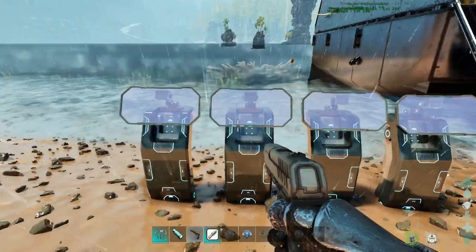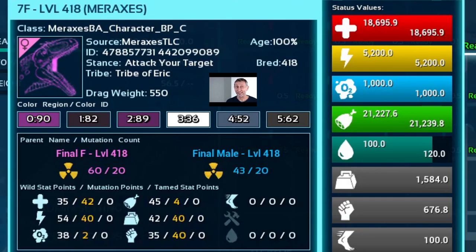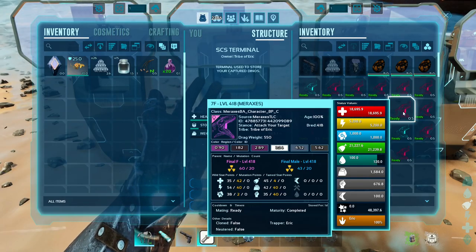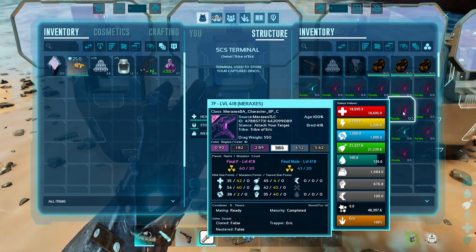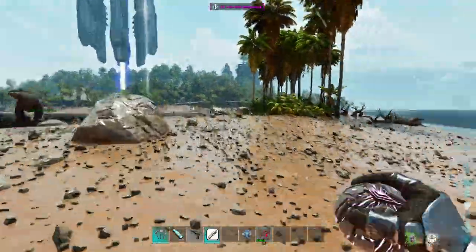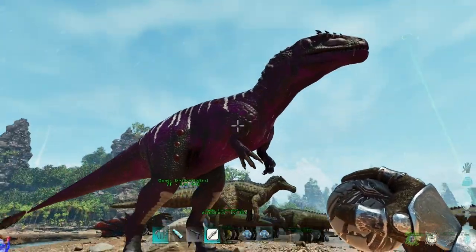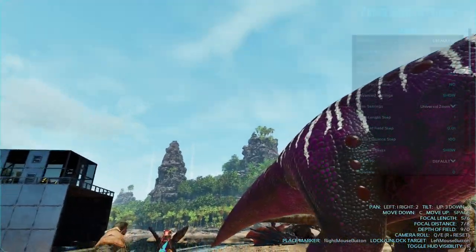I just realized we also have Meraxes in this terminal. I went a little overboard — these are unleveled level 418 Meraxes with 42 mutations into health, 40 into stamina, 40 into weight, and 40 into melee damage. Let's show off how these bad boys look — royal purple. Let me go into photo mode and check this out.